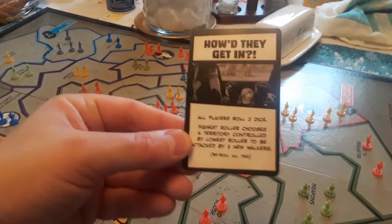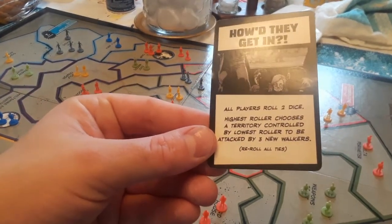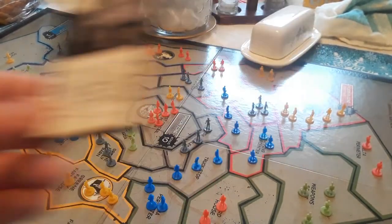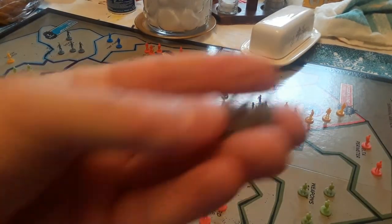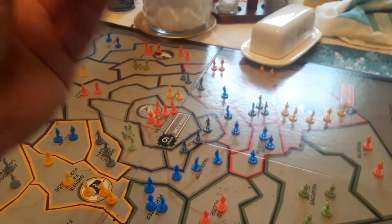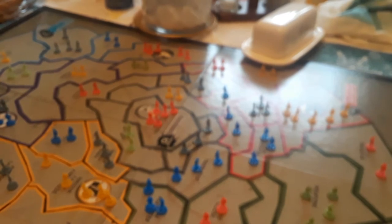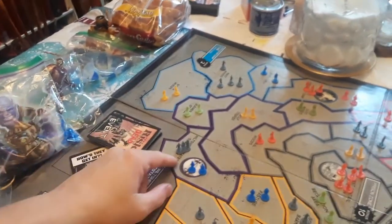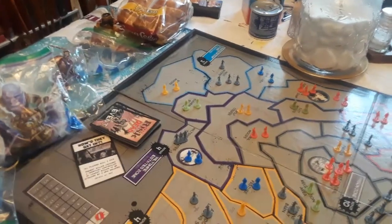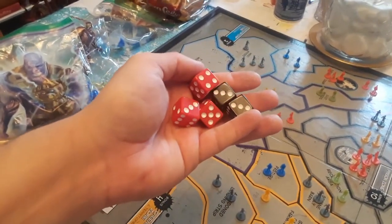Then you draw an event card. Here's an example: all players roll two dice; highest roller chooses a territory controlled by the lowest roller to be attacked by three new walkers. So in this case three new walkers appear on the board. If you're the highest roller, you can put them on an enemy's territory — say blue was the lowest roller — and they'd have to immediately do battle again.